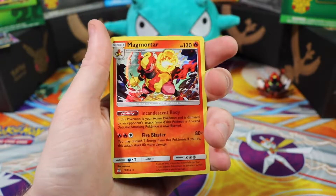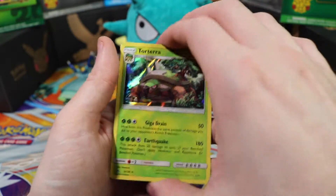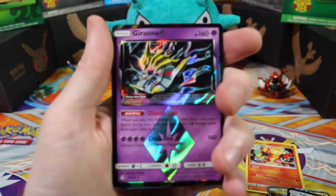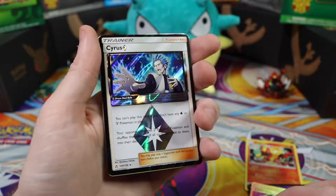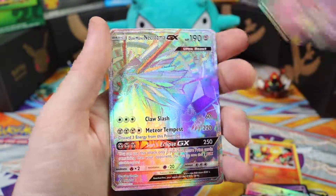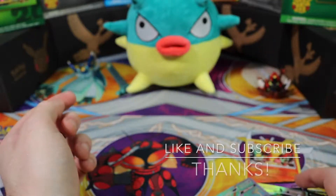Let's go over what we got: a Magmortar reverse holographic, a Dialga GX full art, a Solgaleo prism card, a Torterra fully holographic, a Leafeon GX, a Lucario fully holographic. From parts one and two: a Giratina prism card, a Lusamine full art trainer card, a Cyrus prism card, a Heatran fully holographic — I love this one — the Dawn Wings Necrozma GX full art — beautiful — and last but not least the Dusk Mane Necrozma GX, my favorite pull of the booster box, rainbow art rare. Thank you all for watching, hope you enjoyed, and as always — don't be selfish, be Quillfish. Have a good night!